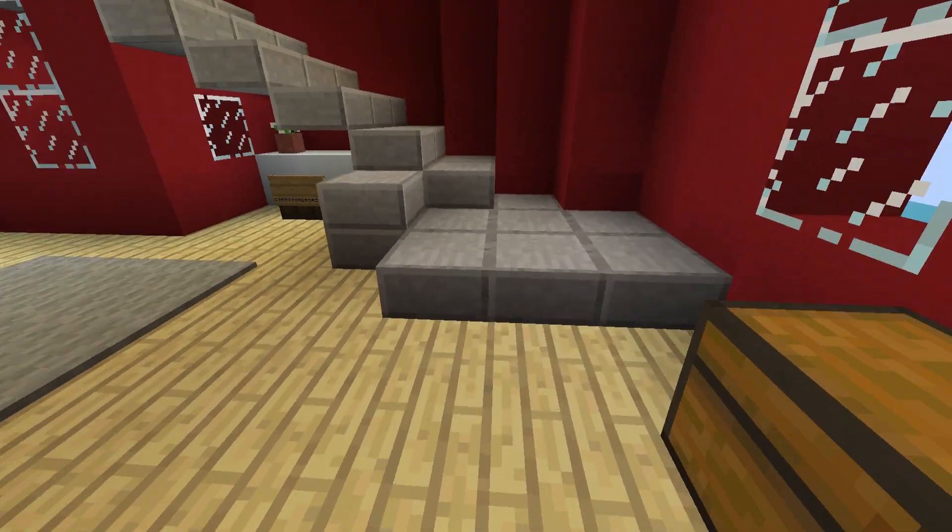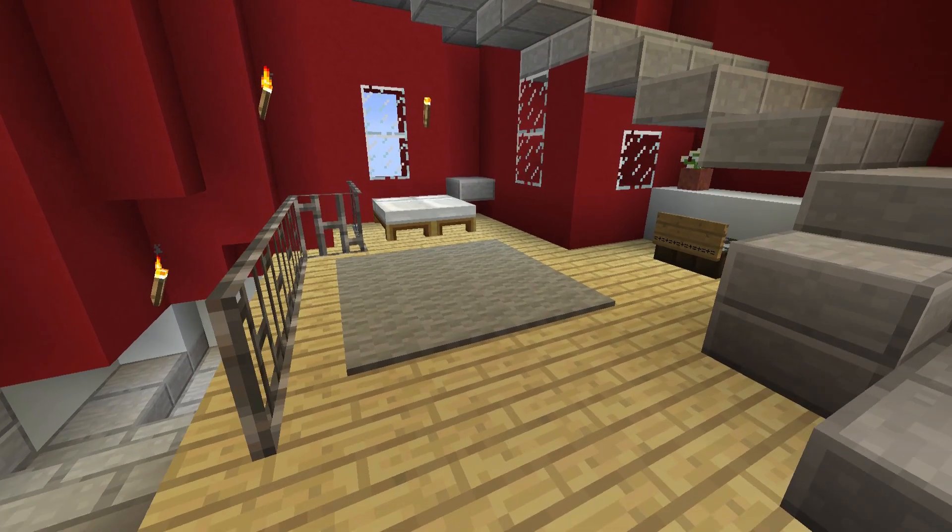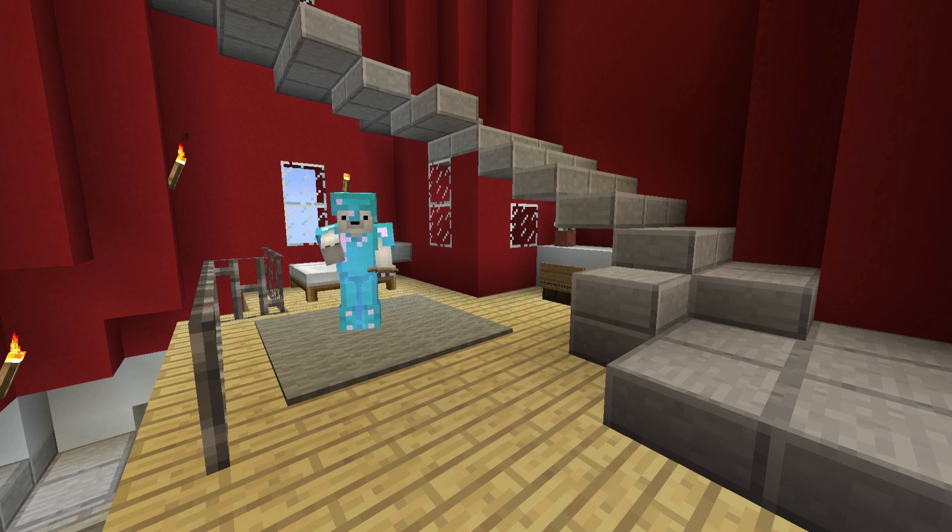On to the next floor. The third floor is a bedroom. It's a very small room, which makes the bedroom very cute and cozy. Now come up to the top with me and we can start the tutorial.